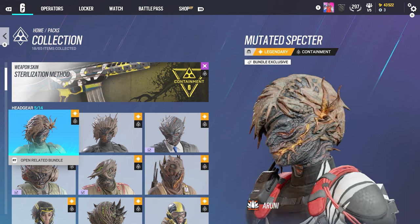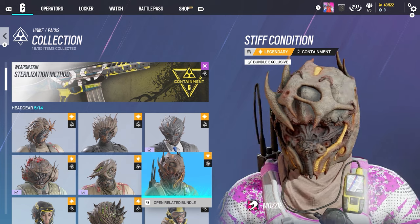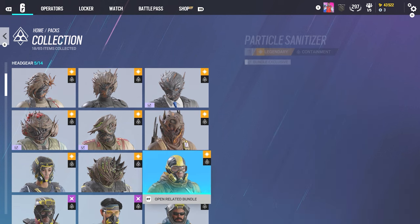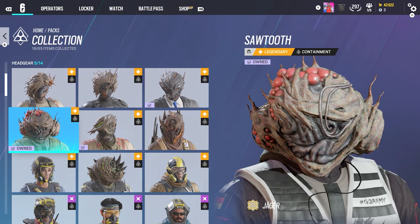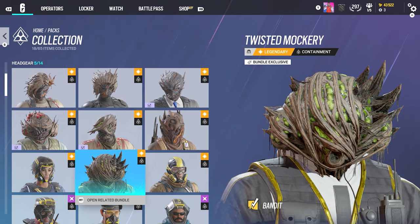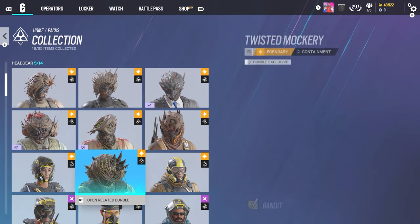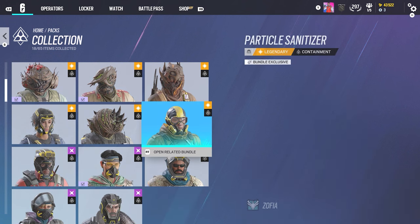Of course you still got your standard headgears here. I really wanted this Mozzie one ever since 2021. This new Maziz does look cool — I like how you can see where the eyes are, but that won't beat the pizza one for me. This one is Bandit, looks similar to Jaeger's which I do have — not bad though, looking pretty nice. Thankfully it doesn't look as disgusting as this one. Hibana's looks nice — she is in Extraction so that makes a lot of sense. Zofia is in Extraction too — not too bad.